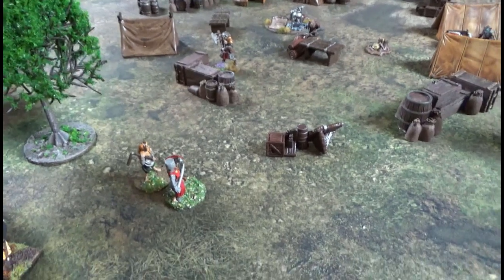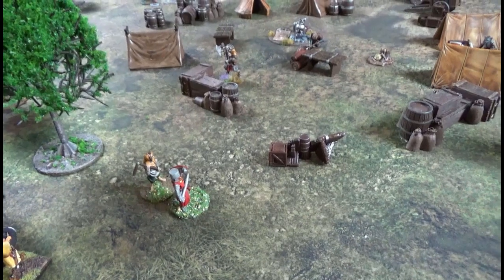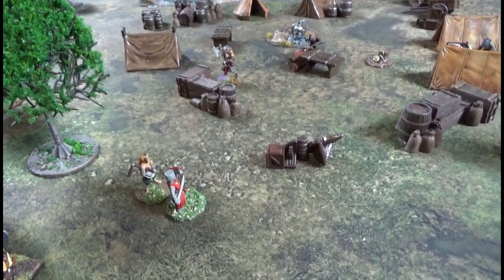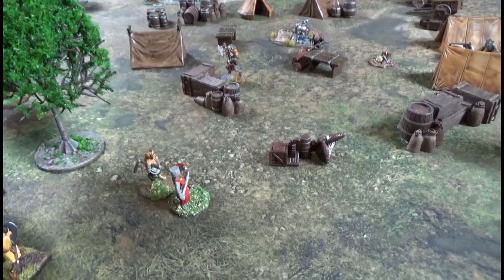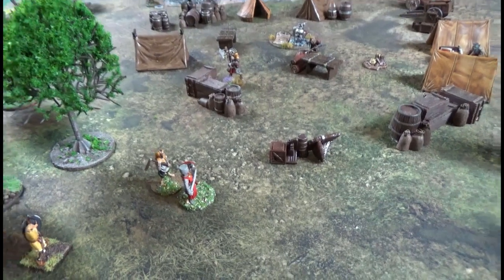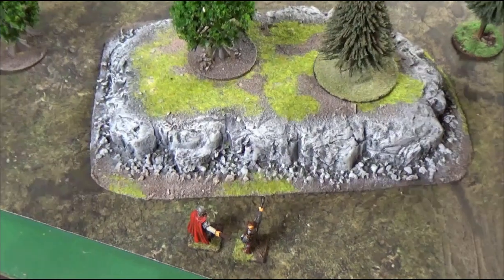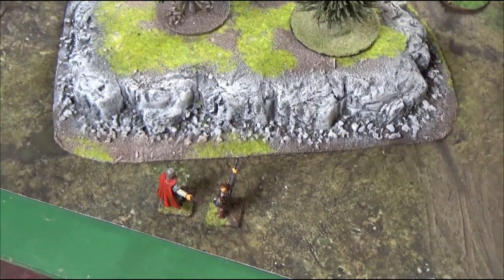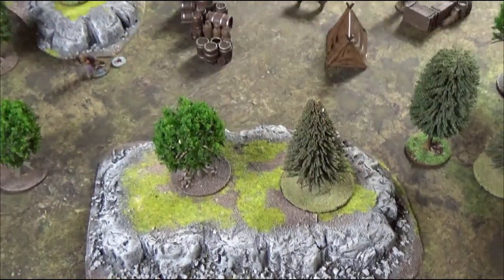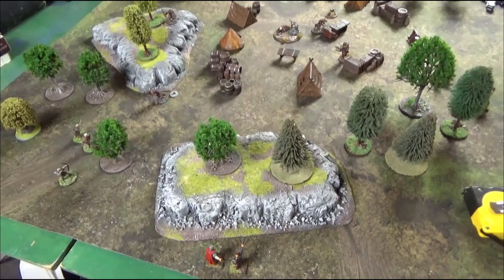So you can see how this combat system works — you do a total of three exchanges, and at the end of the third, if there's no winner they break apart. Unlike Five Parsecs, which is a single attack, this one is more involved in combat, which suits the fantasy element. Now we move to the slow activations — just Theon and Alaric, who aren't going to do anything except move up.